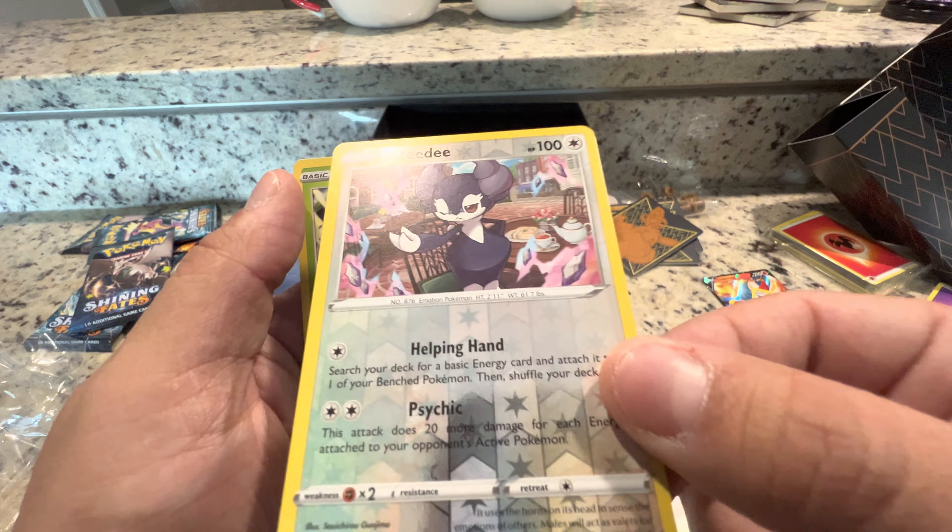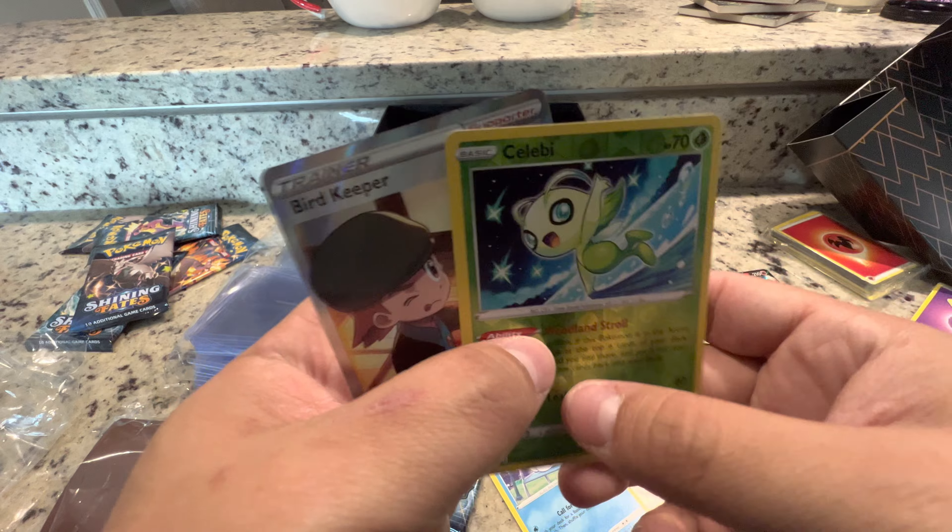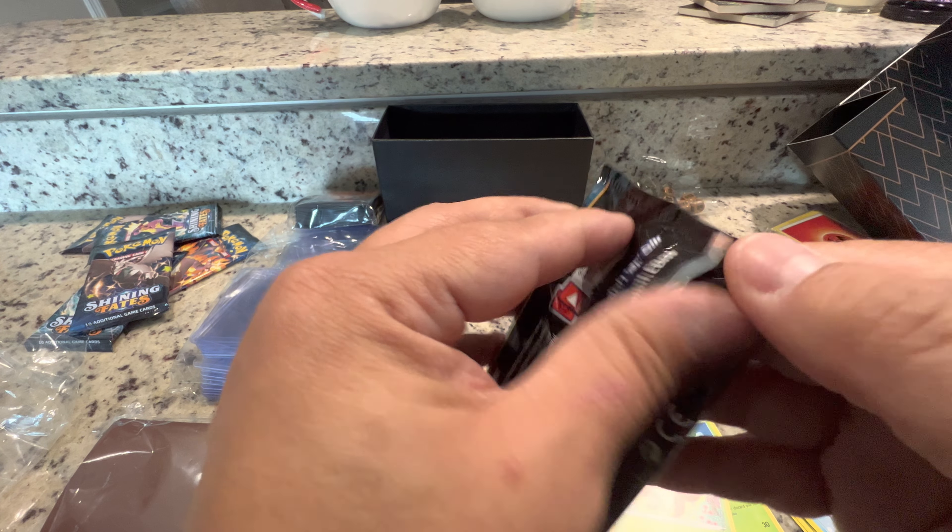Pack number four. There goes that card. We're gonna do the trick — one, two, three. All right, we're gonna go with grass. Steel, okay. Pop that off to the side. Oh, a hollow Celebi — oh my god, I remember that! Oh my god, Bird Keeper and it's hollow as well. Those are some good ones in that one. All right, last pack for this video.